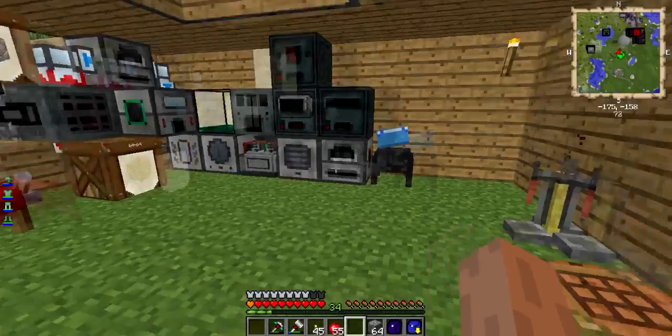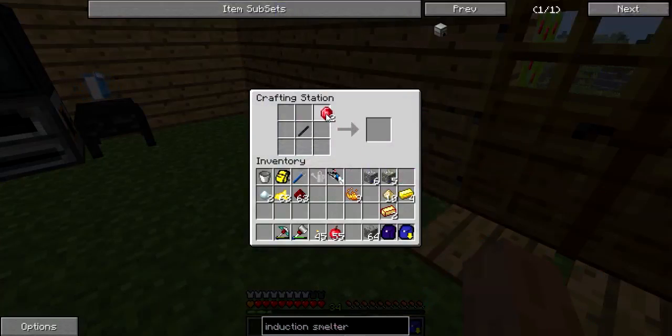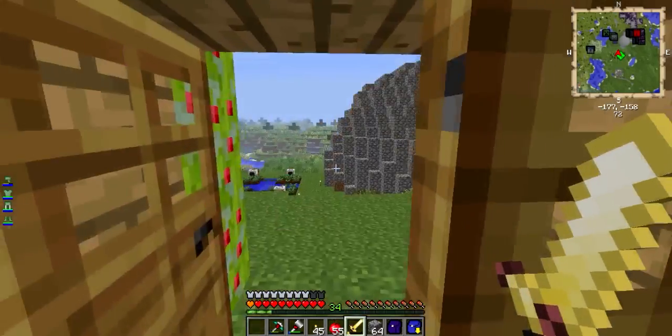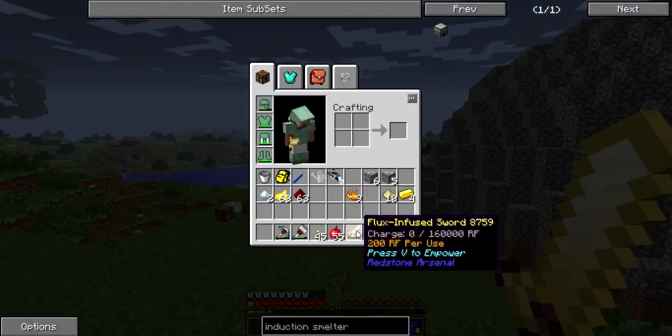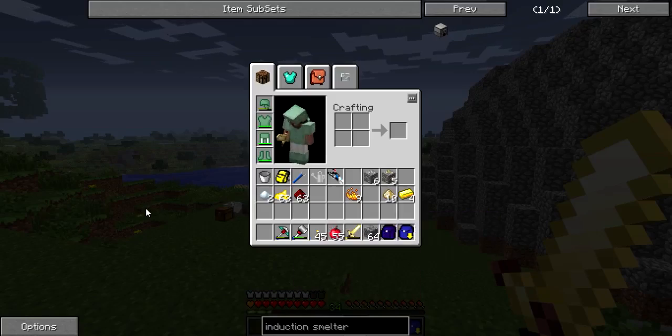So now we can make our sword. You need to put it there — Infused Obsidian Rod — and boom, so Fluxed Infused Sword. That is awesome, seems really cool. Hold shift for details — it can go up to 1.6 million RF, 200 RF per use. Oh my god. And press V to empower. Okay, there's a separate mode as well.